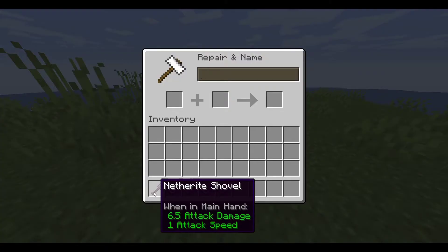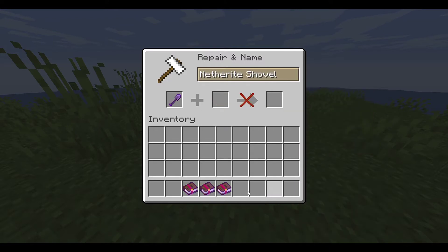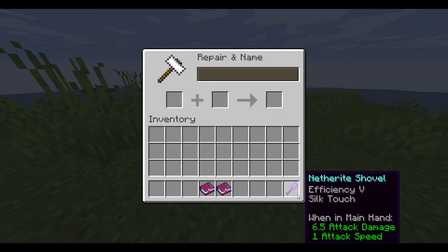The first best enchantment possible for your shovel is Efficiency 5, which increases the mining speed of your shovel. Then we have Silk Touch — it works like this: if you are mining a grass block, it will give you the grass block itself rather than dirt.